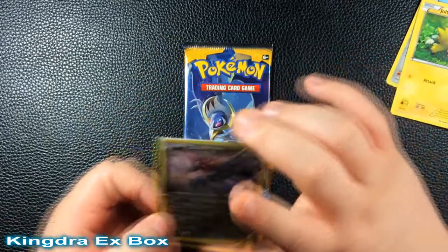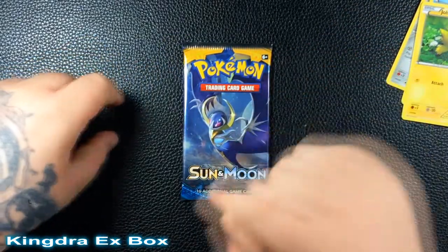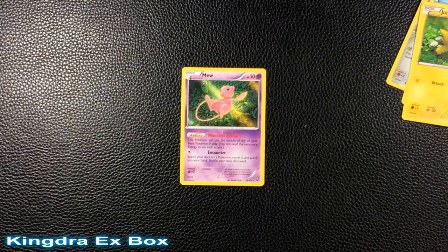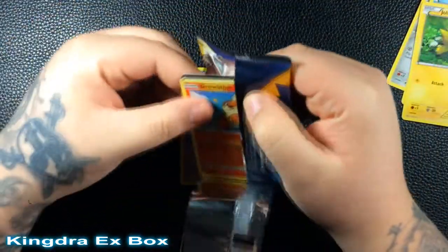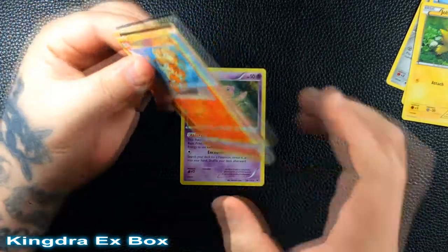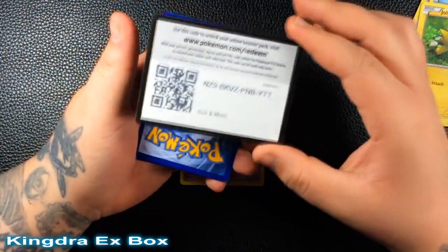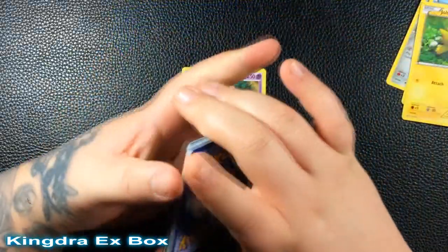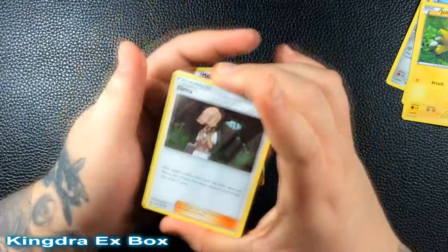Now for the last pack. I put the Eevee card in the middle so I can tell where the middle of the deck is, since the camera is right over me and I have to get up to see it. Here's the code card — one, two, three — hopefully we get something good. I'm aiming for those golden cards.